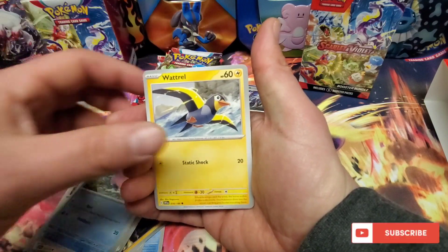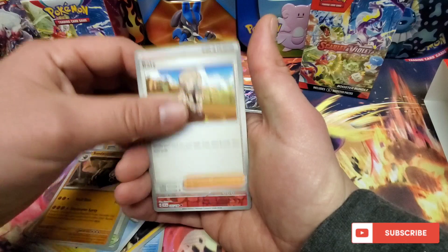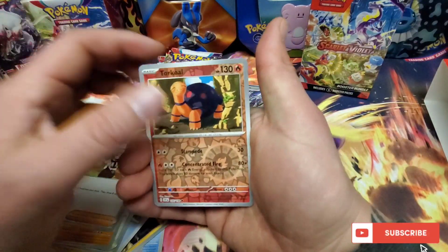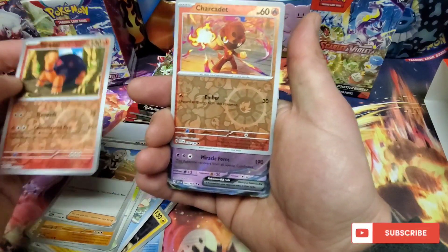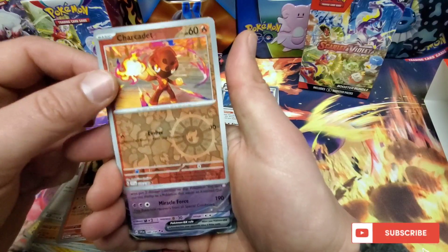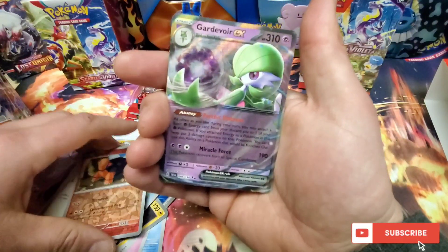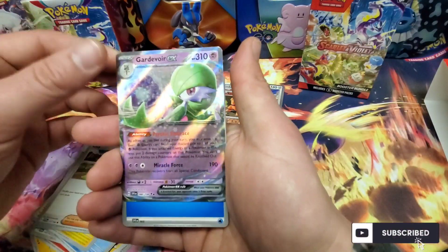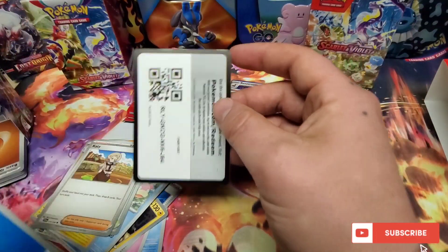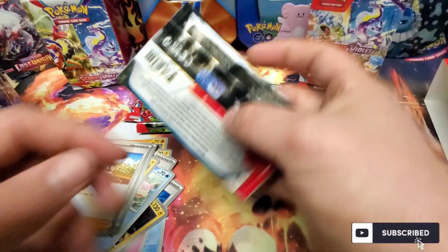Watchog, Bellibolt, Sandaconda, Caddyot or Katy — Torkoal, fire fire. I feel like the last one was too dark. Charcadet — and we get the Gardevoir EX! First hit of the box. I feel like I got this one in my ETB I opened yesterday. I didn't bring any sleeves with me because this is kind of a last minute thing.